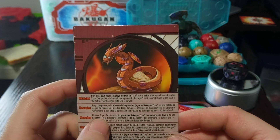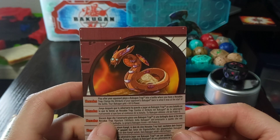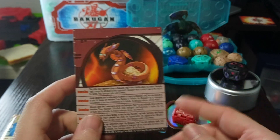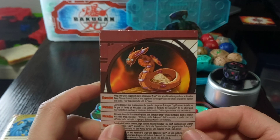I really like that. The artwork on Hexidos looks so cool — kind of like a cybernetic, weird snake-type creature. It's definitely one of my favorite traps alongside Dynamo. Really happy to finally have this guy in the collection.